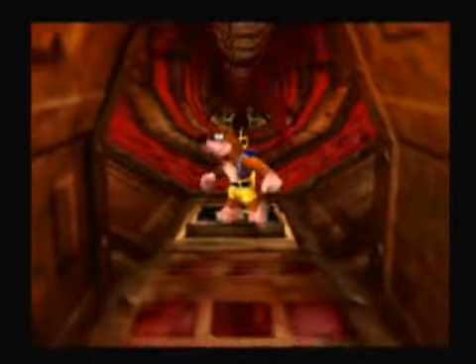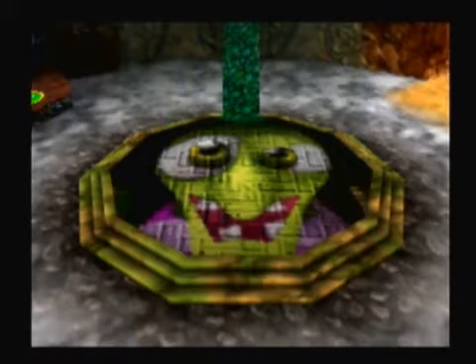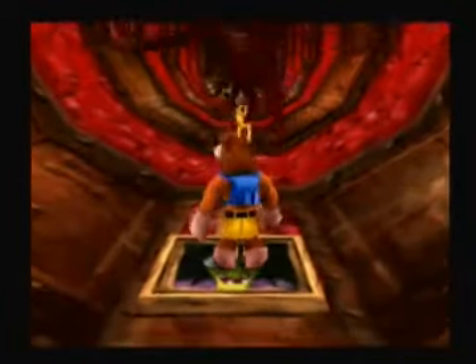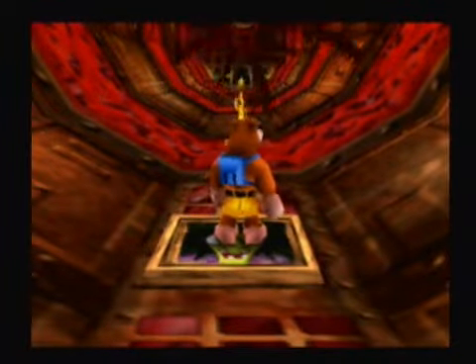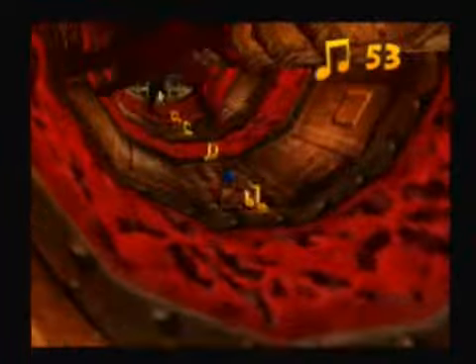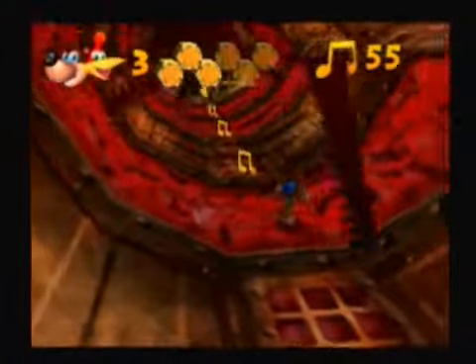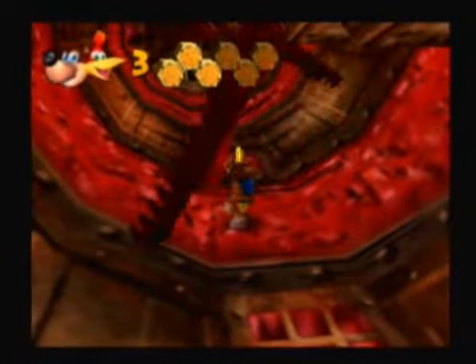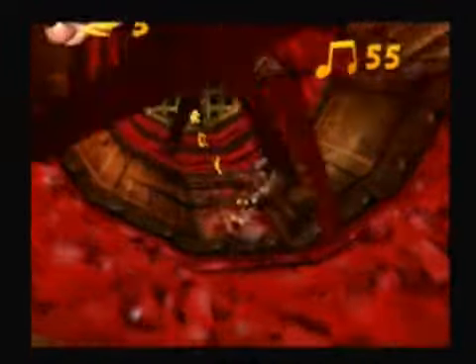Alright, here is the Gruntilda switch. I've been looking for you. We hit that and Gruntilda's eyes popped out. Anyway, we have to avoid these little crusher blades here. Let's let Kazooie dodge the blades. And we get a Jinjo for our work.